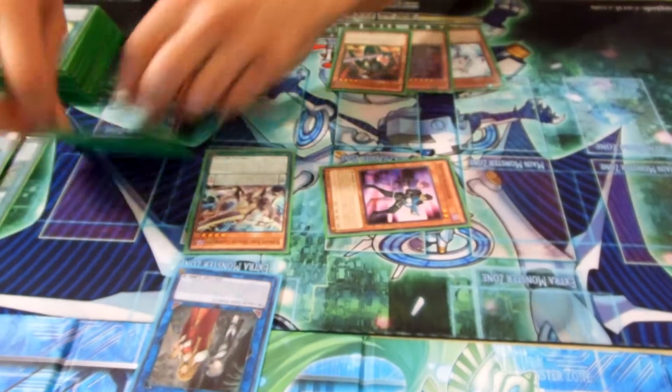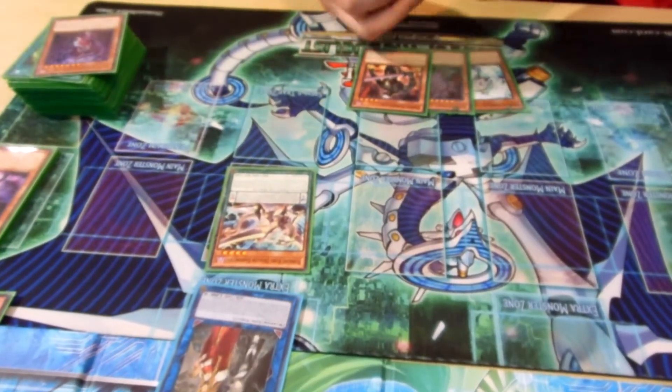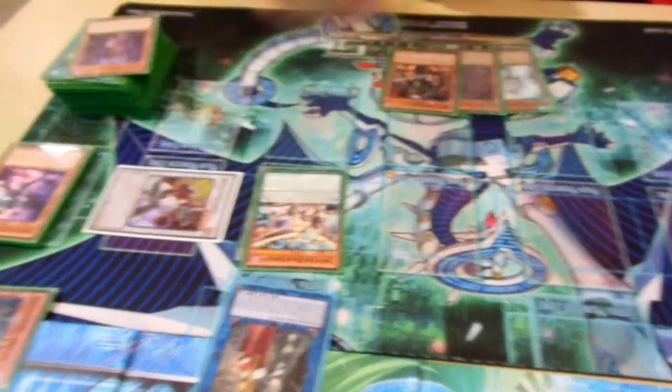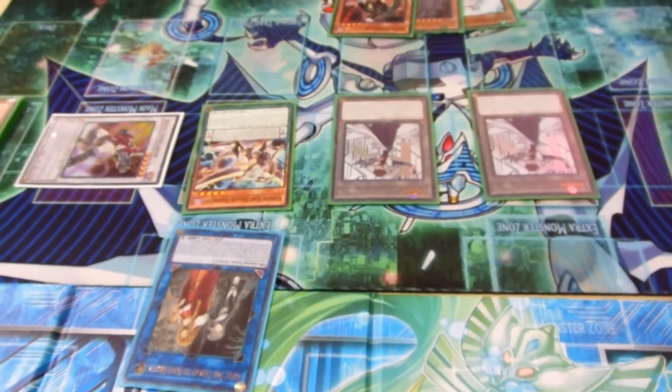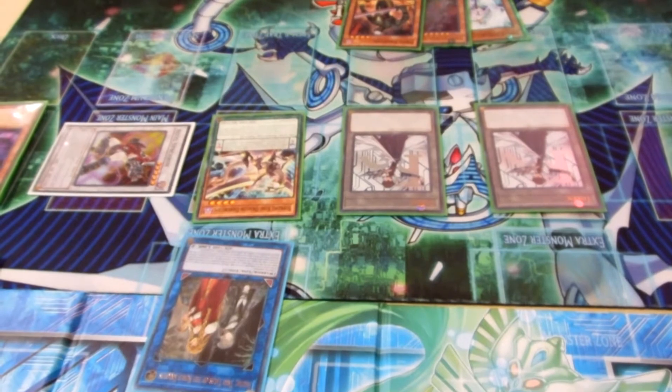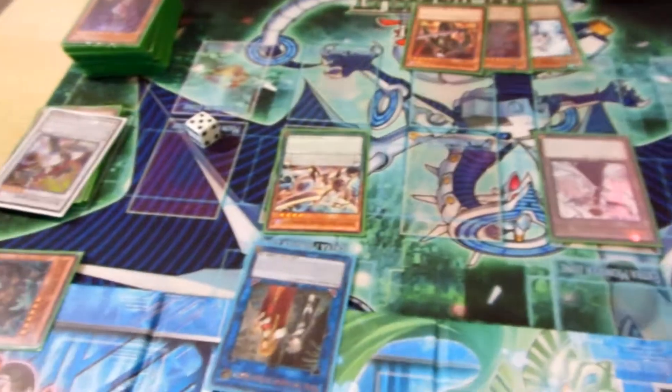Then from there, I used Distrudo and Doppel Warrior to sync for 5 into Excel, and Doppel Warrior's effect went off and I summoned 2 tokens. Then I used Excel's effect to send Jet to the Grave and decrease its level by 1, then I went into my TG Hyper Librarian.